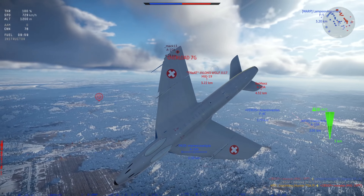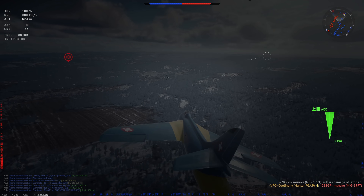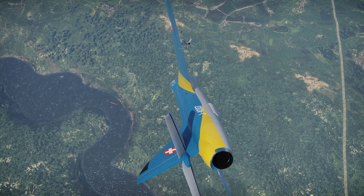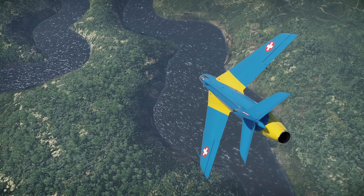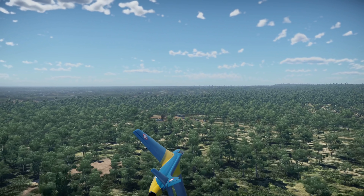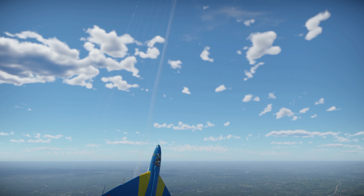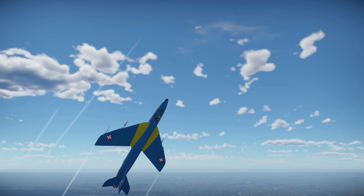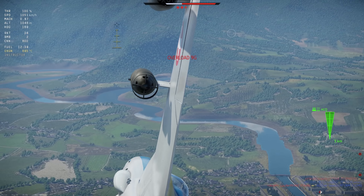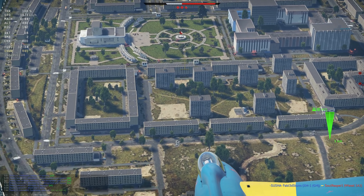For its strengths: first, surprisingly good acceleration even amongst 9.7 BR planes despite lacking an afterburner. Second, excellent energy retention — among the best in the game. Third, despite its size it is surprisingly maneuverable; it won't out-turn most MiGs but will put you in a good spot. Fourth, good but not great AIM-9E missiles. Fifth, a decent anti-ground ordnance loadout with up to four 1,000-pound bombs, with the option to mix in SNEB rockets with two 1,000-pound bombs.